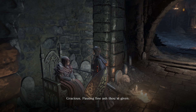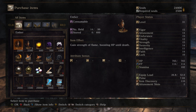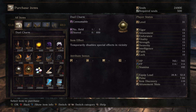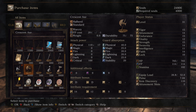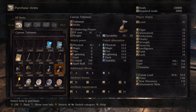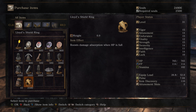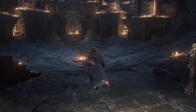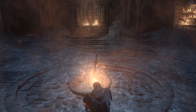We can now buy four Blooming Purple Moss Clumps, Undead Hunter Charms, and Duel Charms in unlimited quantities — so we can use Undead Hunter Charms to hunt for the Symbol of Avarice. Also the Morning Star, the Crescent Axe, the Canvas Talisman. But my personal favorite from the bunch is the Lloyd's Shield Ring — this boosts your damage absorption when your HP is full, giving you an extra 25% damage absorption when you're wearing this ring. 25% damage absorption can mean a lot of damage avoided.